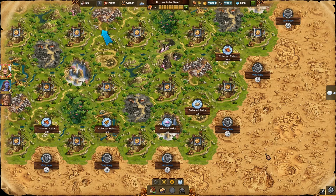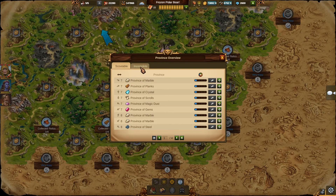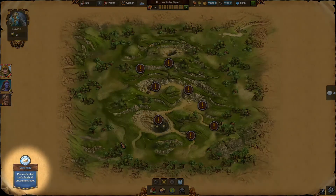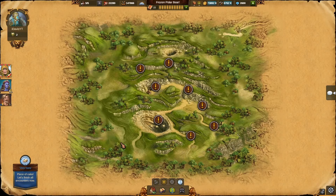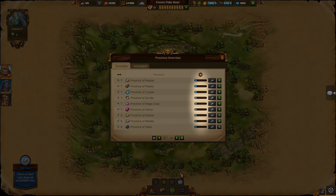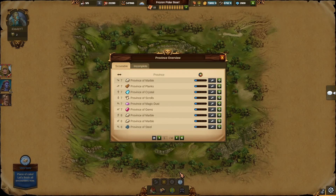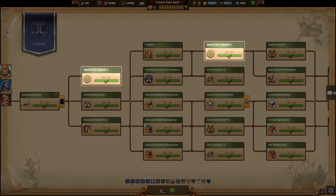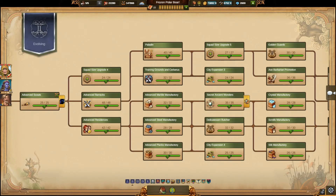Before you get into solving any province, I recommend you to always check the difficulty indicator which shows how difficult the fighting in the specific province will be. If you feel like the difficulty is too high, you can look for another easier province to solve. I would also recommend you to scout those easier provinces first, or you can increase your squad size by researching the squad size upgrade technologies in the research tree, as these make the provinces easier.